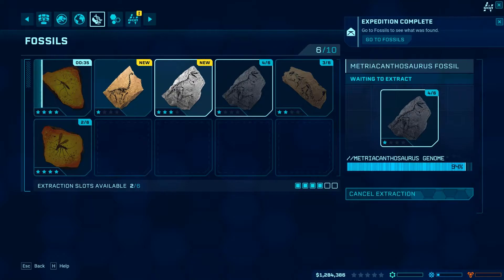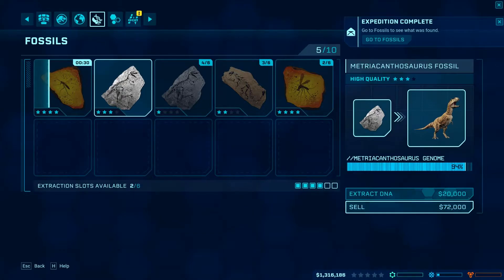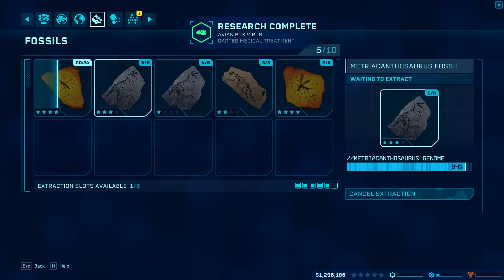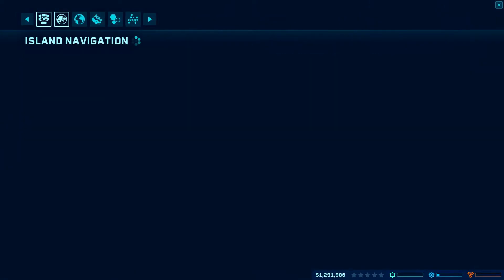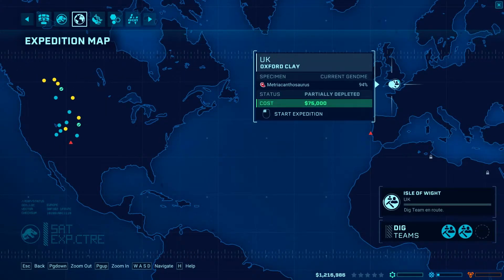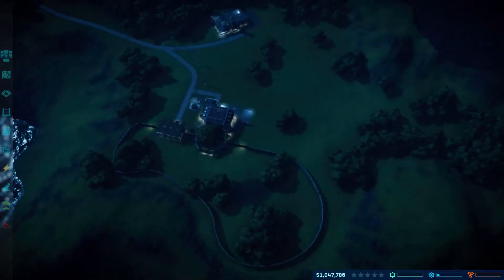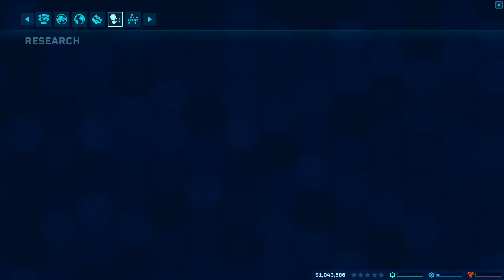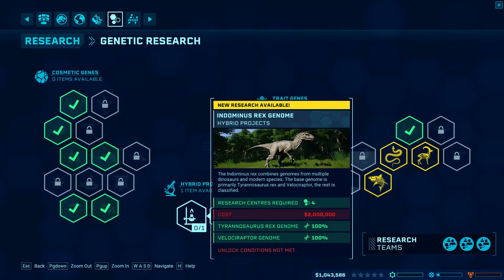Camarasaurus viable genome, happy days. We need to get our expedition teams out — we might as well. Do we not have two research teams? I'm near sure we have two research teams. Yeah, with three research teams. Two million — we're not going to get that. 600 thousand, one million — researching three things at once.